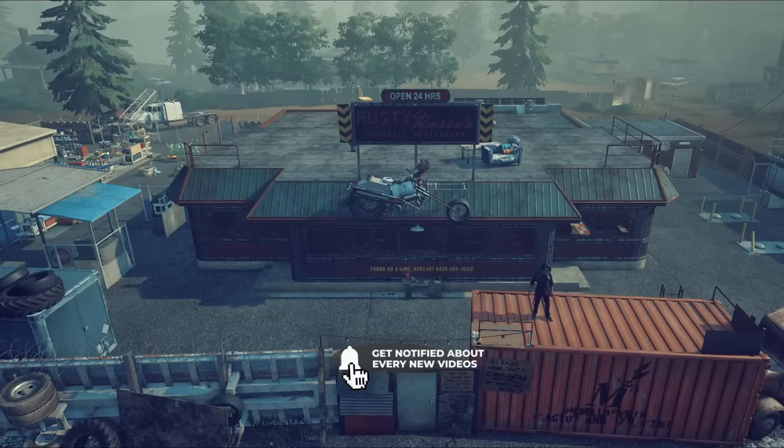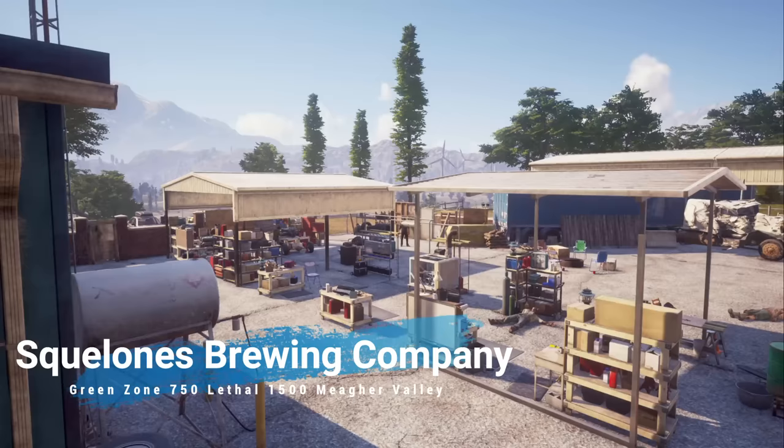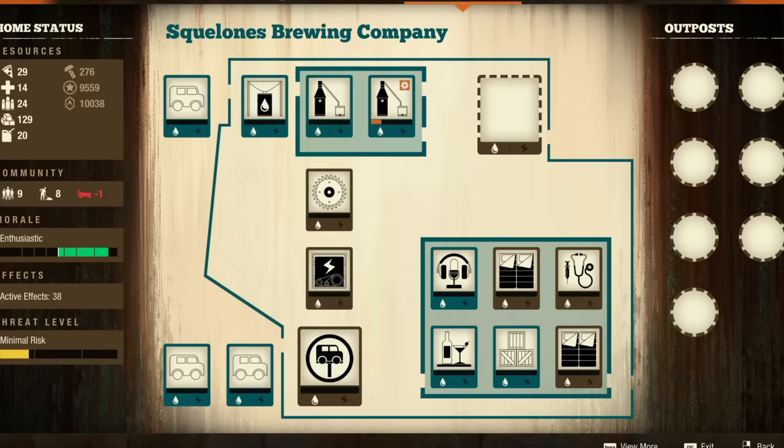We're going to start this off with Meager Valley and the Squelonus Brewing Company, located at the heart of the map with a cost of $750 for the green zone and $1,500 in lethal. This is a base that comes with five small slots that you can build in and two large slots you can use as well. One large slot starts off as a staging area, but you can clear it and make use of it for whatever you want.